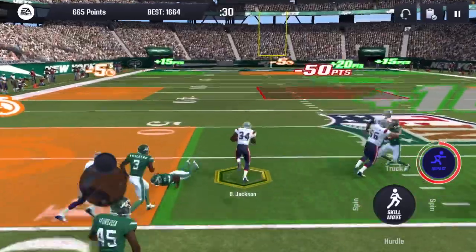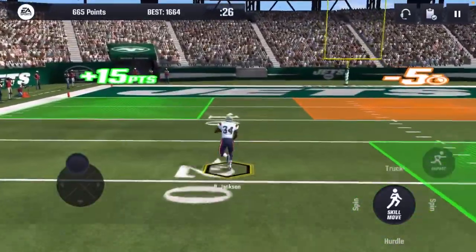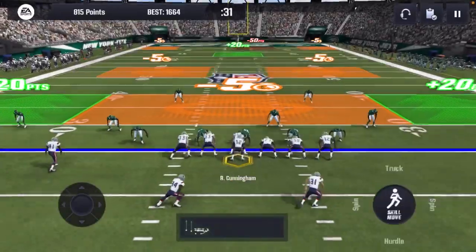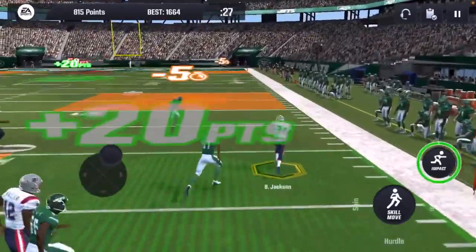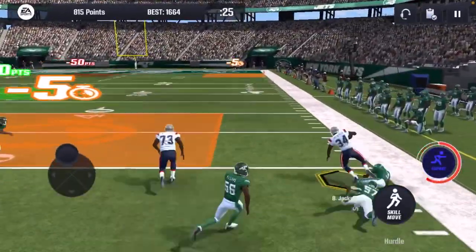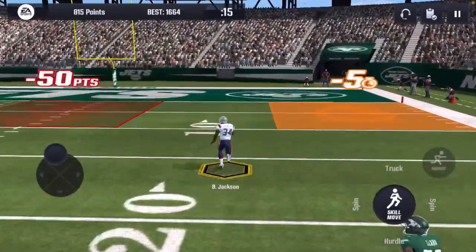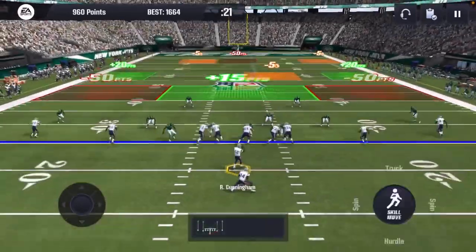Snap as soon as you can. See right there — bouncing to the outside is difficult. I used the impact button, which is also a great tip: use the impact button wherever you can when playing this mode, because you may not always be able to outrun guys. Right there I broke two tackles, but I did get minus-five seconds after wasting that time. It is not that easy to get a high score like it was in Madden 23.